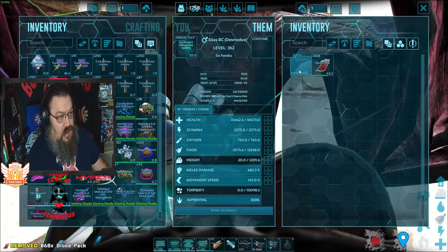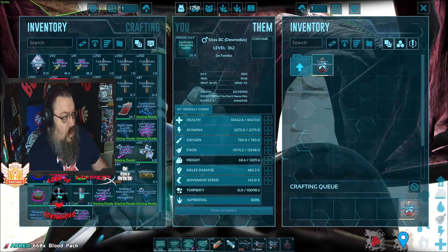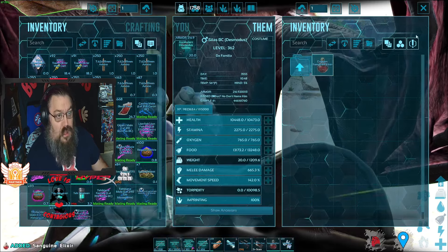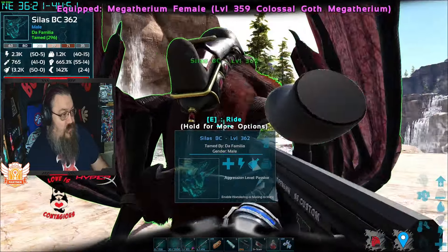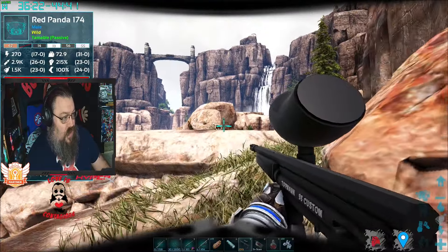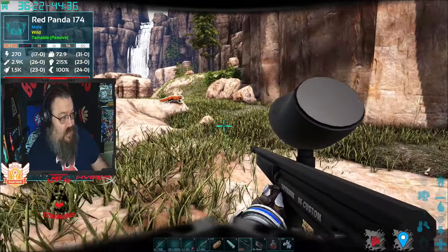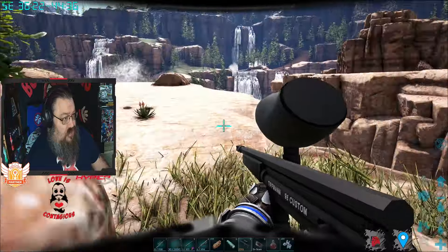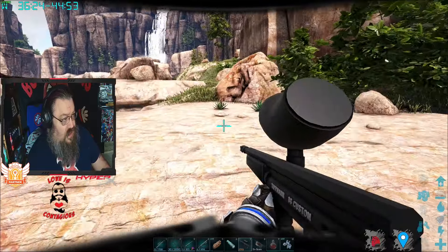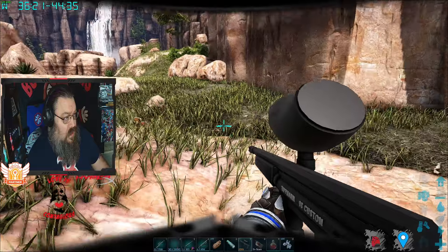The first thing we're going to do is create a sanguine elixir — I usually forget about this — and we're going to put rare flowers into our taming slot. We have a level 174 red panda right in front of me; 180 is the max level on my server. These guys are a passive tame, so the first thing you want to do is either pick them up and bring them to a safe area, or...